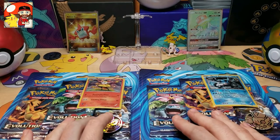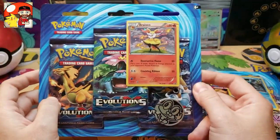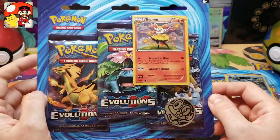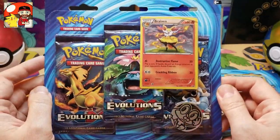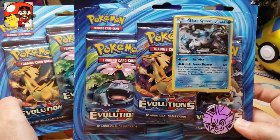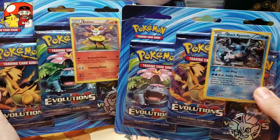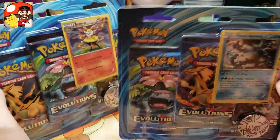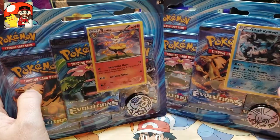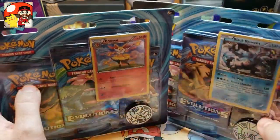For those of you who have been with me, you know that XY Evolutions has a special spot in my heart. Today we have two blister packs I picked up from Target. They're originally $12.99 but we picked them up for around $9.99 because it's an older set — 2016 — and it's a reprint of the Wizards of the Coast base set that I grew up with. Each pack for $9.99 gets you three booster packs, a promo card, and a coin — that's $3.33 a pack, which I think is well worth the value.